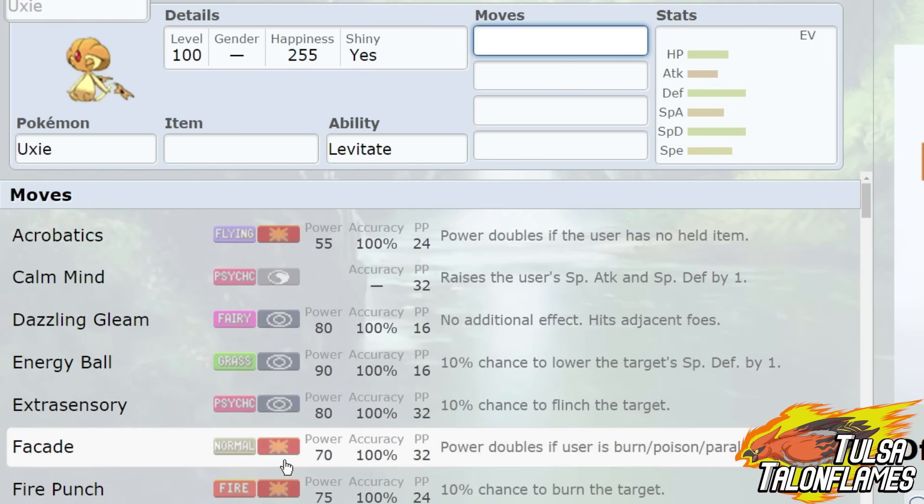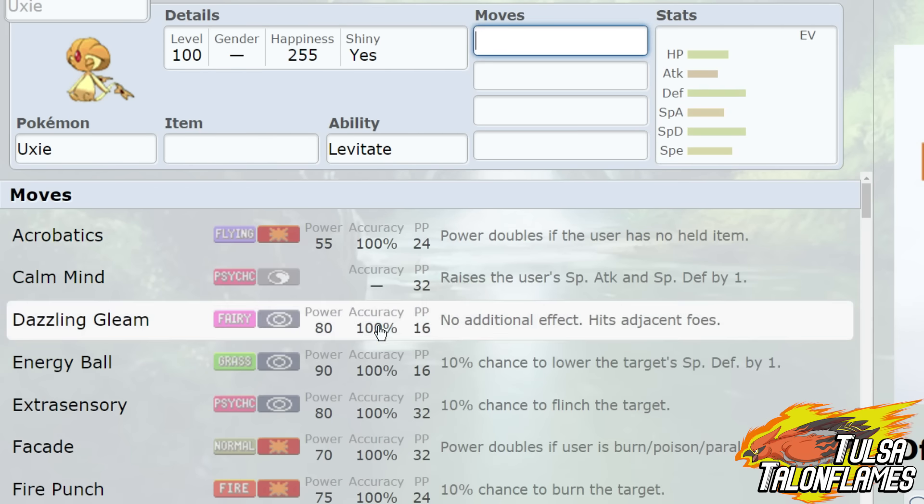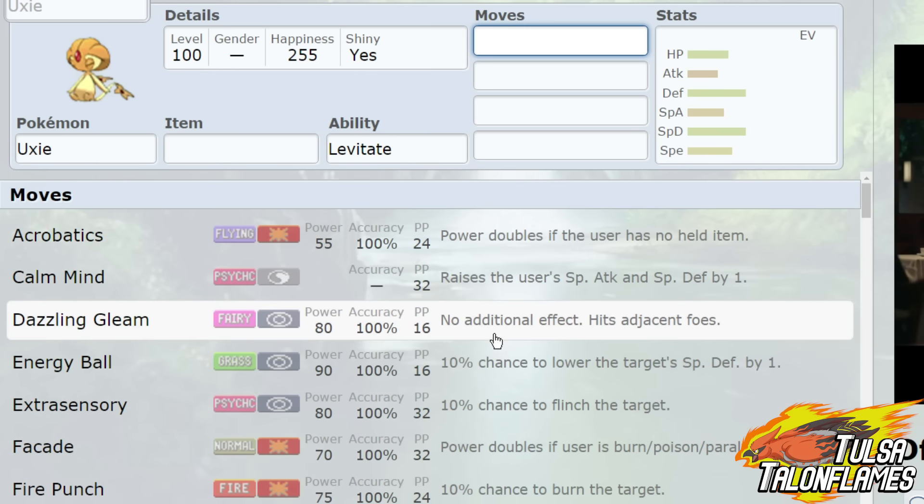Taking a look at the coverage here, its stats are really fast. It's got okay HP, okay attack, and okay special attack. But the thing that I really like about Uxie are its defenses as well as its speed. It has a base speed stat of 95, which is great, coupled with the 130 defense and special defense stat. So you can run it either as a physical wall or a special wall.